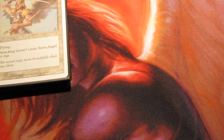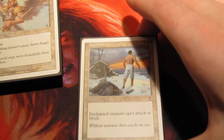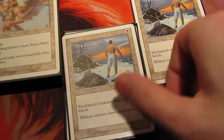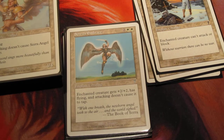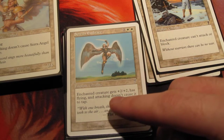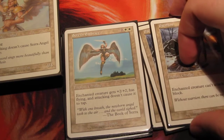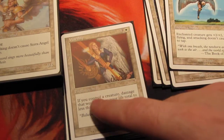Moving on to the rest of the deck — this entire deck is obviously combat shenanigans. The only real spell we have to stop a more powerful creature we can't deal with is Pacifism. Then we have Serra's Embrace to give a creature plus 2/plus 2 with Flying and Vigilance. Enchantment on a creature — an Aura. This is another really good thing to educate someone on: what an Aura is compared to what an Enchantment is.